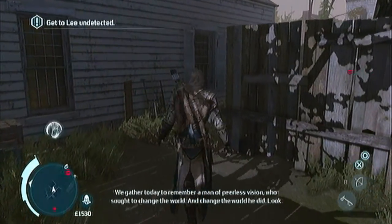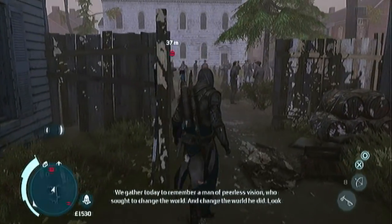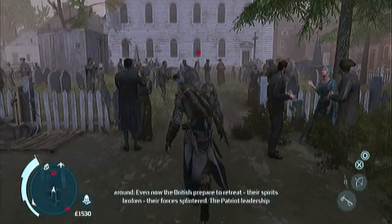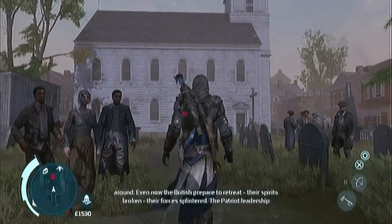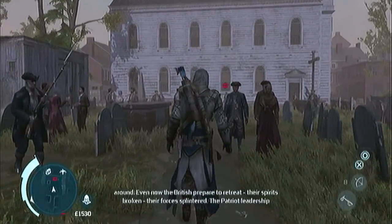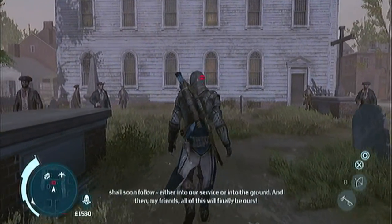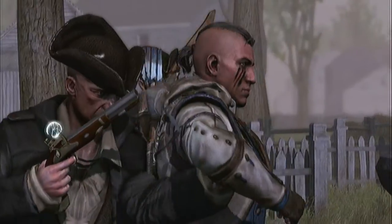Hey everyone, it's the infamous Dr. Q here and this is Assassin's Creed 3 sequence 12, memory 1 'Laid to Rest', 100% synchronization. You're going to want to make sure you have a silent ranged projectile for this. I'm not doing any upgrades or anything, so I'm just using a basic bow and arrow for it — it's towards the end, but you just want to make sure you have that.